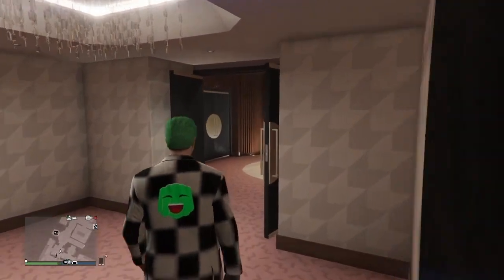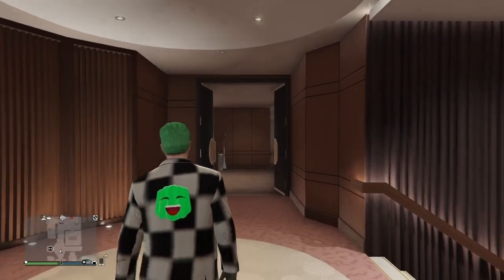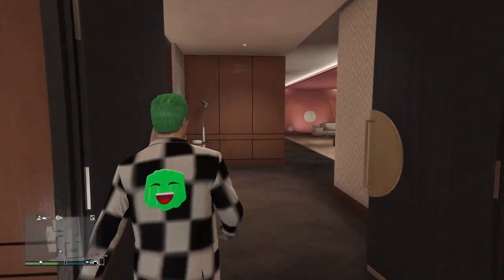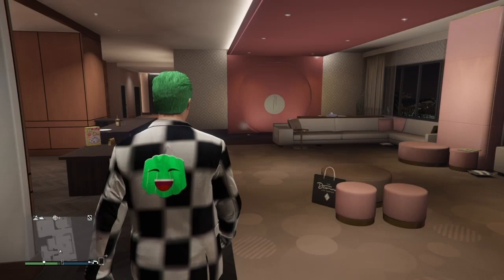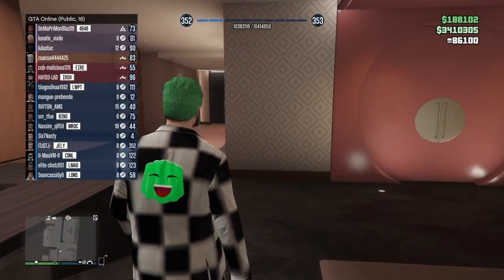What's up guys, it's the DJ back from a glitch. In today's video I'm going to show you how to make millions within GTA 5 within 5 to 10 minutes. All you guys are going to need for this glitch is to own a casino penthouse and a private table. This will cost around 2 million, but don't worry — you will get the money back. So without further ado, let's get into the glitch.